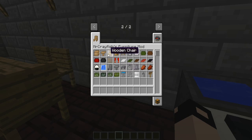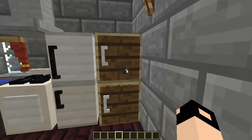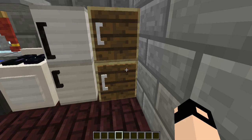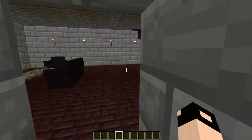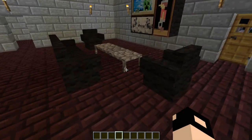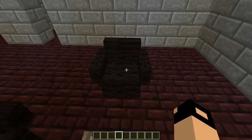So you can have wooden chairs, wooden tables, and a wooden coffee table. Same with stone. Cabinets, which are right here — pretty much the same thing as a chest but smaller. And decoration. I really like this mod, it's cool.